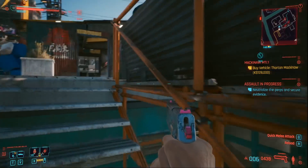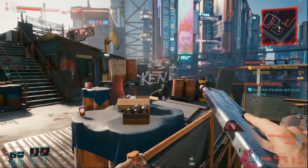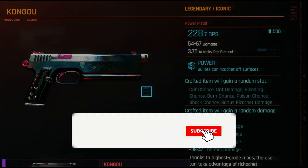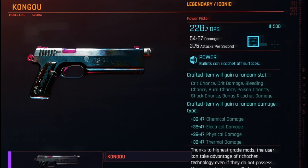Timestamps are linked below, but before I show you how to find this iconic pistol, let's look at it upgraded. Once fully upgraded to legendary quality, Kongao will have 228.7 damage per second, deliver between 54 and 67 damage per shot, and have an attack speed of 3.75.